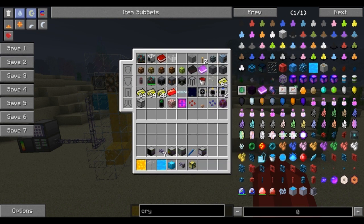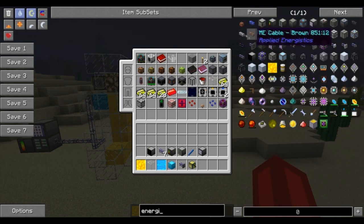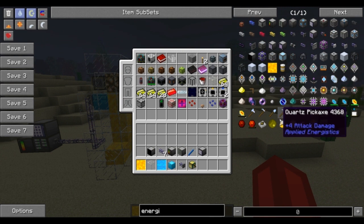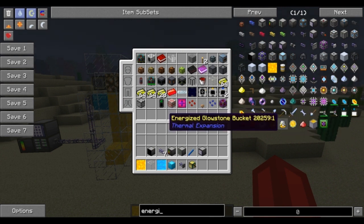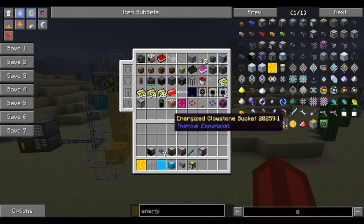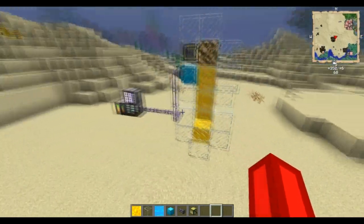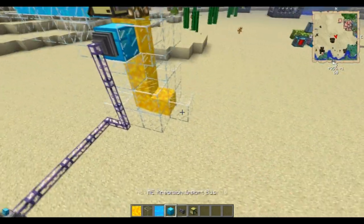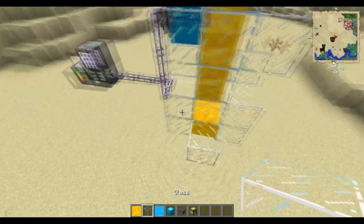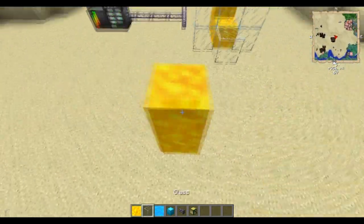The other thing you need is the energized glowstone — that is right here. You can see it's an empty bucket, or upside-down bucket. To get that, use a magma crucible on glowstone or glowstone dust and you get the energized glowstone. I have a ME system set up here. When you place down the energized glowstone, it flows up.